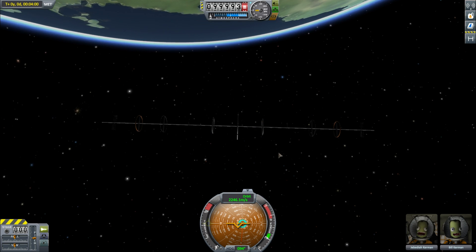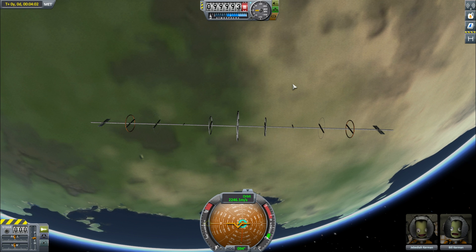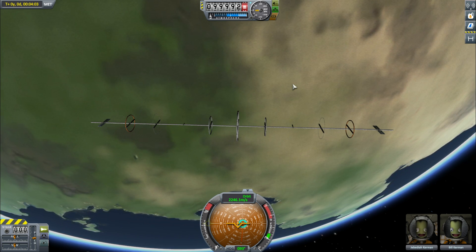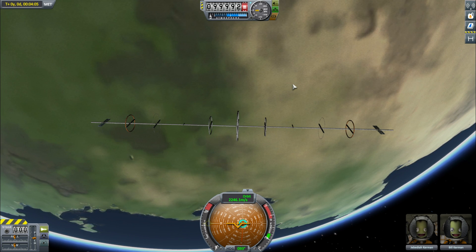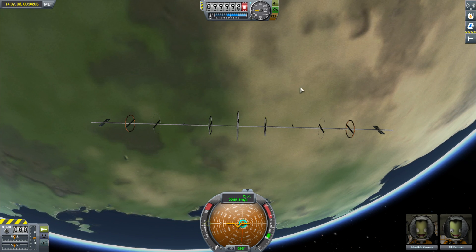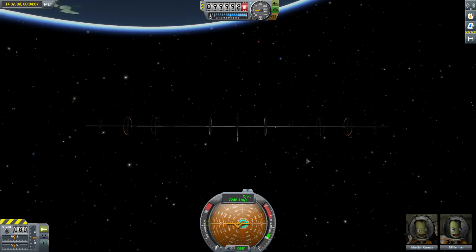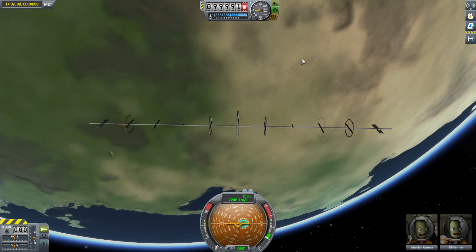You may remember this from my 1km space station video. When I put this 1km space station in orbit — totally using HyperEdit because launching it had its own issues — when it was in orbit, it wouldn't stay still. It wouldn't stop wriggling around and exploding.